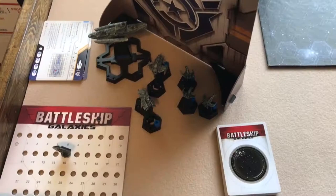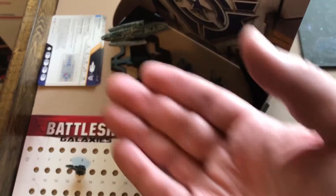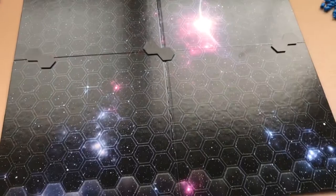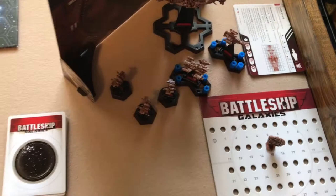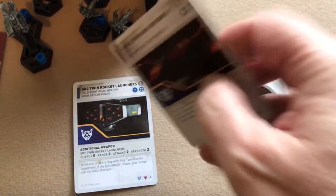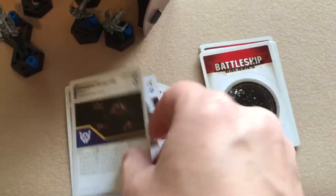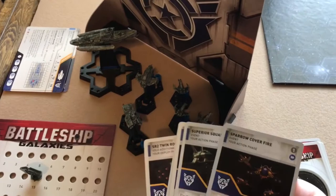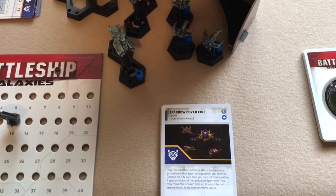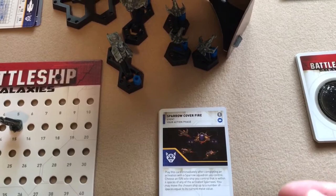Each player will put their energy marker on the number 15 space of their energy card. These energy cards would normally be out where your opponent can see them to track how much energy you have and are spending. You roll the eight-sided die to see who goes first — high roll goes first. Before starting, each player draws five cards from their tactics deck into their hand. You can have a maximum hand size of ten tactics cards; if you would draw an eleventh card you must discard one first before drawing.